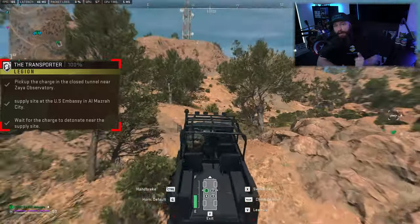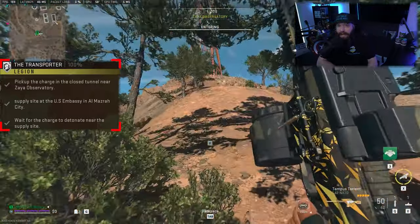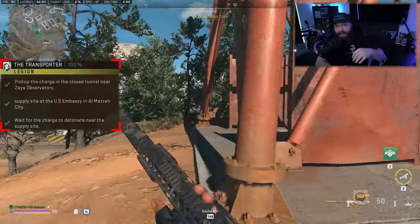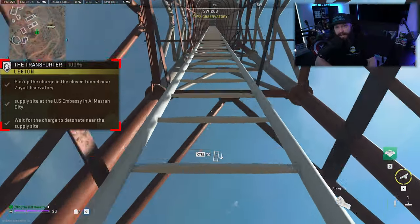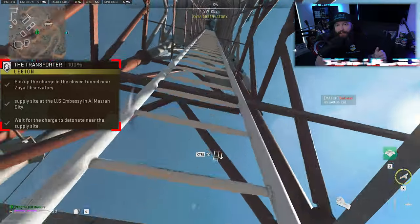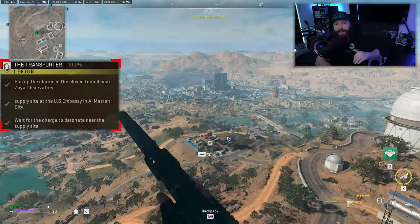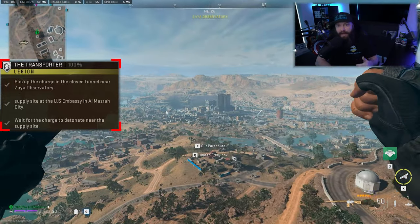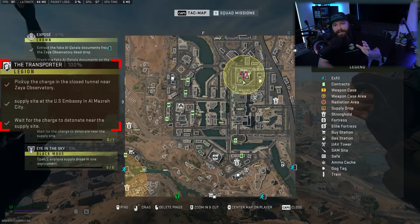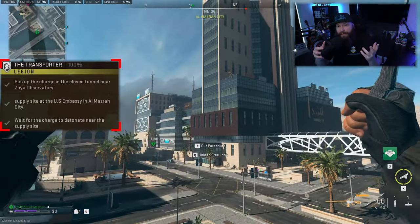You can drive over there, picking the most direct route and hoping you don't encounter anybody on the way. However, what works really well is to go up the tower that is part of Zaya Observatory, climb all the way to the top, and then glide from there into Al-Mazra city. If done right, you'll land super close to the US Embassy and can either run the bomb in on foot, or as you can see in the footage, go up the main buildings inside Al-Mazra city and glide on in again.